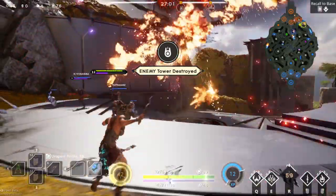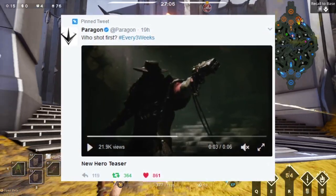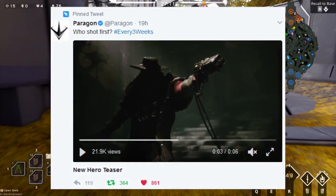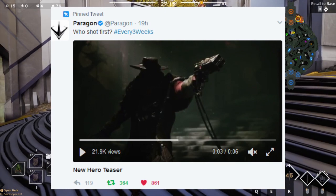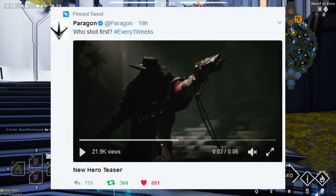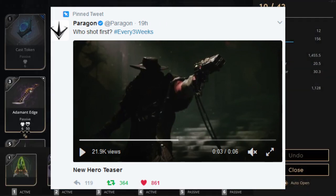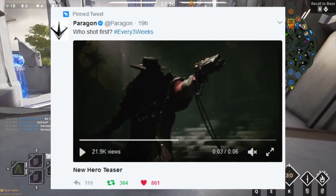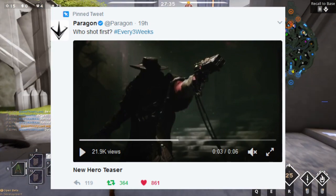Then we move on to the next piece of information, which is the new hero teaser trailer, with the caption 'Who shot first? Hashtag every three weeks.' This is really interesting because you do see Revenant's in-game model surrounded by this dark scheme of the map, which is pretty cool. I like that dark color with that similar moonlight just coming towards Revenant. I feel like that's maybe the new weather system coming to Paragon very soon through Monolith — we're going to have a night and day cycle. That would be pretty sick if they're trying to hint at that within this trailer.